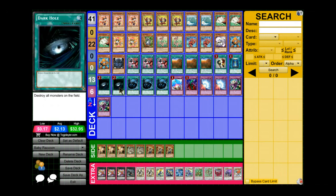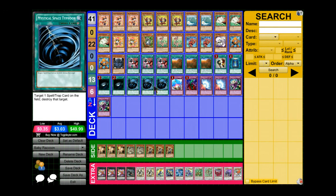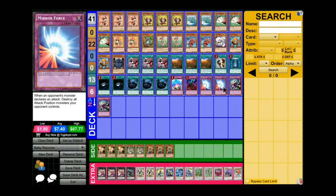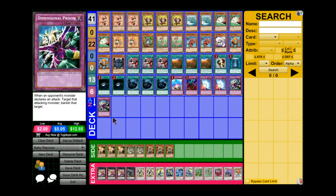Two Dark Hole — I did have Raigeki in here but I prefer Dark Hole, just personal preference. Three MSTs, pretty standard. For traps: Compulsory Evacuation Device, Bottomless Trap Hole, two Mirror Force, and two Dimensional Prison. Mirror Force really helps a lot — especially in the Inzektor matchup. If they special summon everything and you have Mirror Force set and they attack into it, they're basically screwed. Two D-Prison also helps with that.